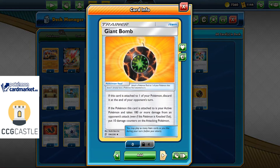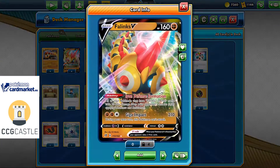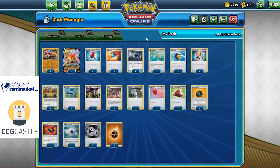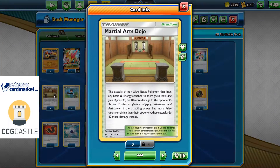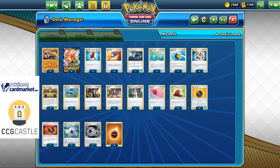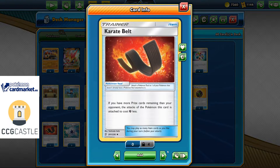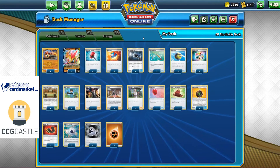One copy of Air Balloon, two Cape of Toughness for extra HP, and two Giant Bombs — a very interesting card. Imagine playing against ADP with the Giant Bomb in the active position; you can force your opponent to take 10 damage back, potentially returning a knockout. The baby Fallings can hit for 150, and if you have fewer prize cards than your opponent, damage increases by 40 more. One Karate Belt, three Capture Energies, four Twin, and four regular Fighting energy cards.